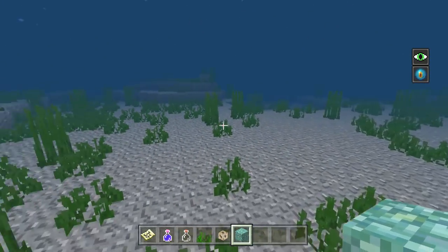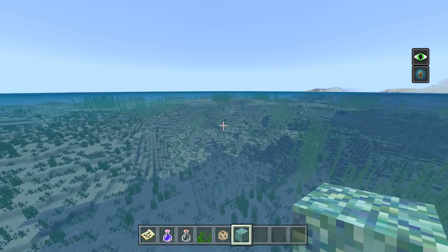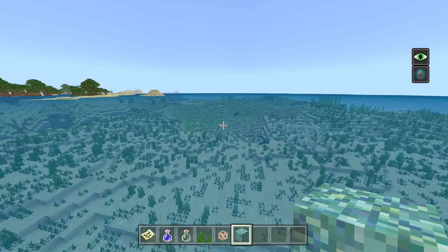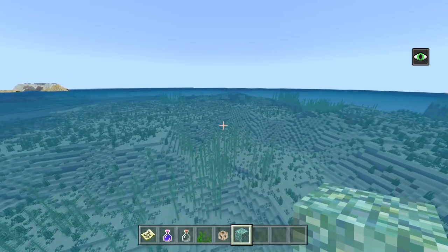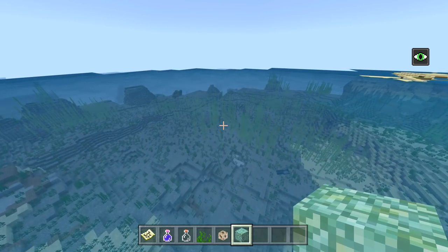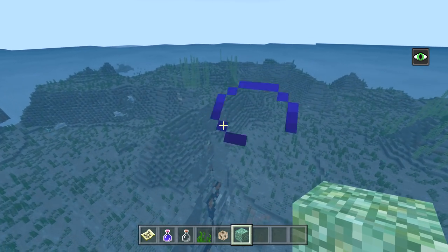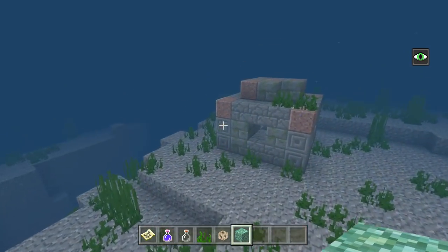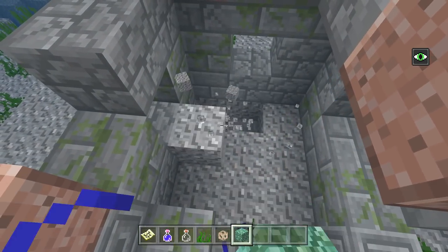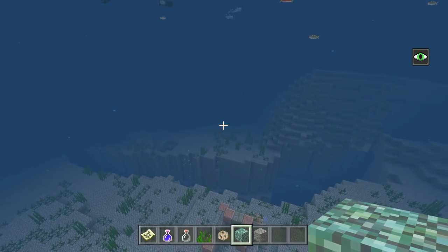Last but not least — there's a Drowned with a trident, fresh and clean. I'm pretty sure the Drowned is also where you get nautilus shells, so you'll need to hunt Drowned for those. I believe you can also find nautilus shells in treasure. Look at these ruins right here — how cool, there are ruins on the side with a shipwreck right next to each other. Supposedly ruins were meant to have more Drowned spawning around them. We got a treasure map and there are various other ways to get treasure as well.